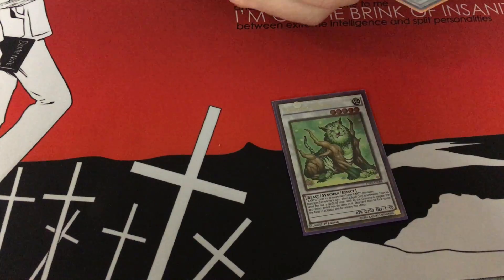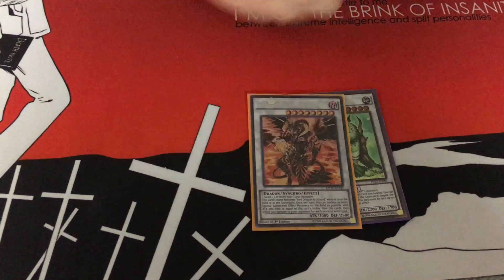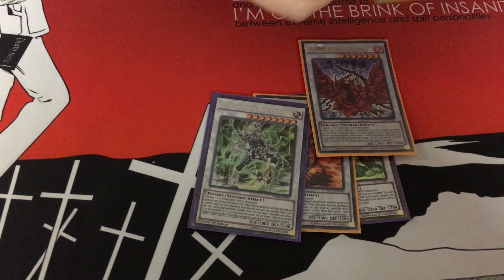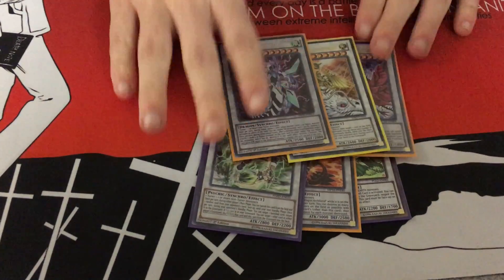1 Naturia Beast. Scarlight for the Level 8 Synchros, Scarlight, Omega. For the Level 7s, you run Black Rose, Michael, and Clear Wing.